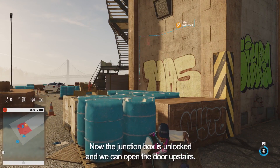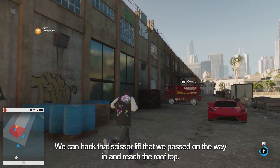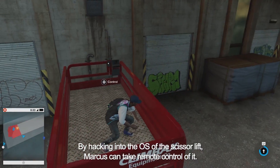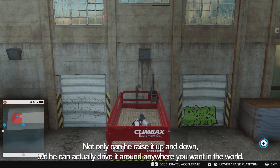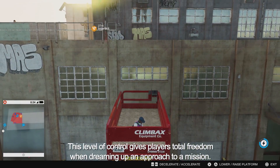Now the junction box is unlocked and we can open the door upstairs. We can hack that scissor lift that we passed on the way in and reach the rooftop. By hacking into the OS of the scissor lift, Marcus can take remote control of it — not only can you raise it up and down, but you can actually drive it around anywhere you want in the world. This level of control gives players total freedom when dreaming up an approach to a mission.